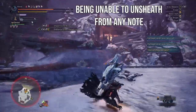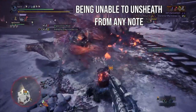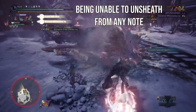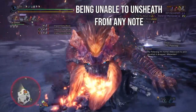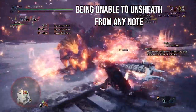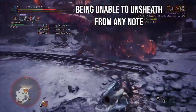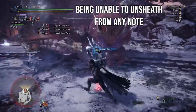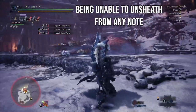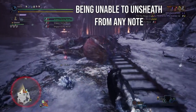Right off the bat this is going to be fixed in Rise and already has been confirmed. You will now be able to unsheathe into any note instead of having to use the X note in Gen U or the Y slash triangle note in Iceborne. The only way around this has been to completely stand still and pull your horn out. In Iceborne you could do this semi-fluidly but in Gen U you literally could not be moving at all. I can't tell you how many note compilations I've had ruined because I had no choice but to swing my horn out of a sheath with a single note. But rejoice because we are finally getting what we've needed and deserved for so long.